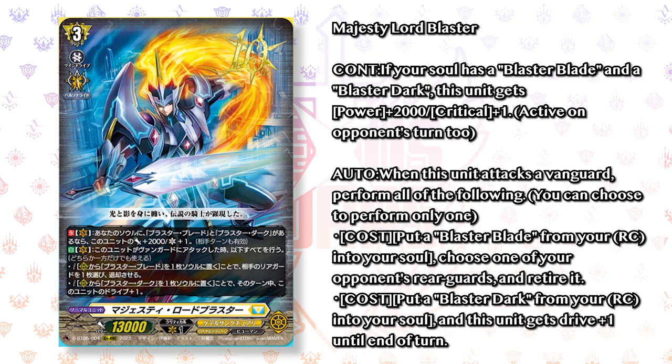The fact that you can only choose one means it's not like the classic MLB where you shove both Blaster Blade and Blaster Dark into the soul. But because you'll have Blaster Blade or Blaster Dark in your ride line, it's very easy to just have the other on the board. Shove it to soul and you'll get the 2k and the extra crit regardless. Shoving Blaster Dark into the soul seems to be the best option since getting an extra drive check in a format where overtriggers exist is really helpful for Keter Sanctuary. Though with not many Grade 3s focused in this deck, the overtrigger may not make that big of a difference.